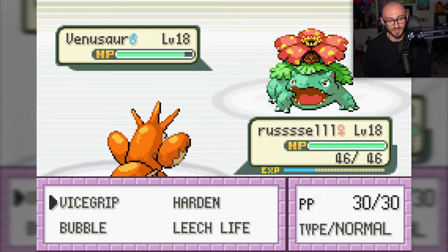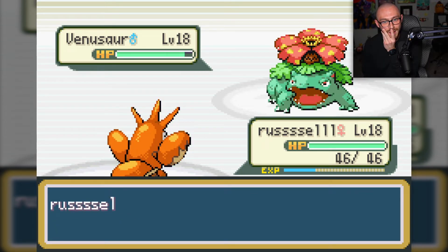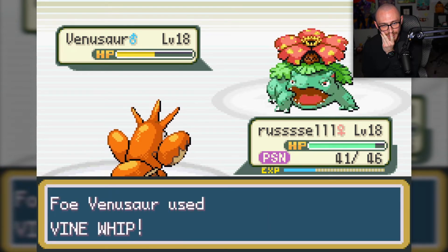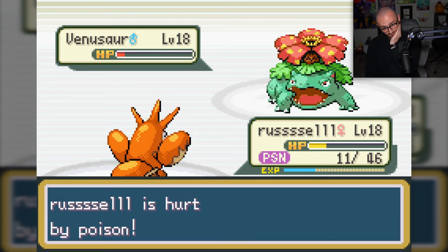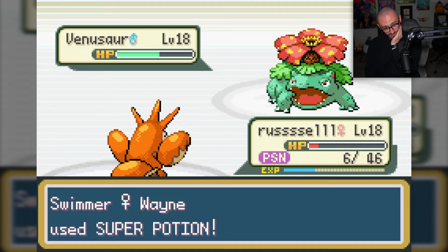So I got the Screech off - we're gonna Vice Grip. Poison Power - that's actually good because it can't put me to sleep. I don't know why the AI would do that. Oh, we might have something. I think it's a crit with Vine Whip. Give me your crit... Oh, I lost. Yep. That's just RNG.